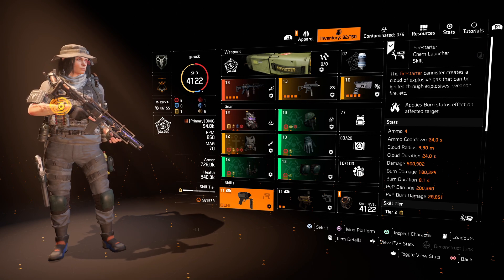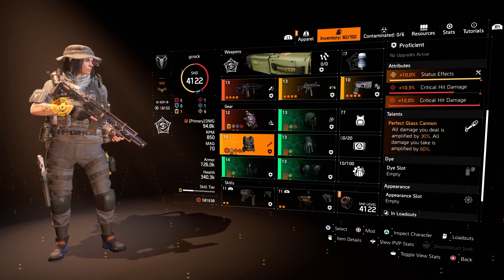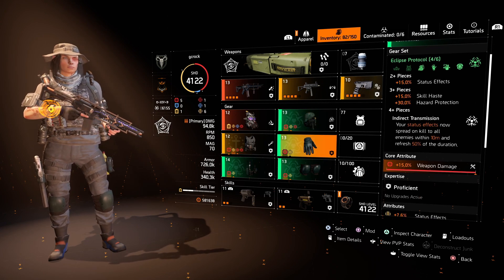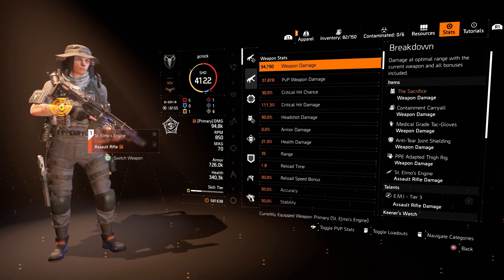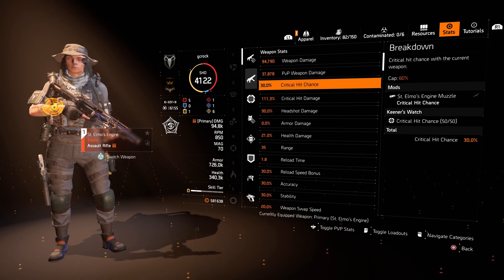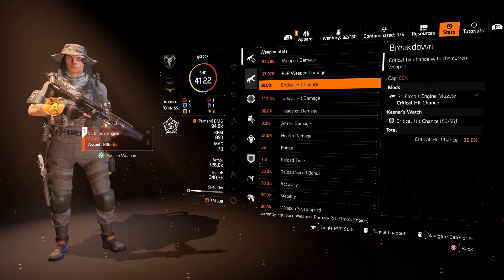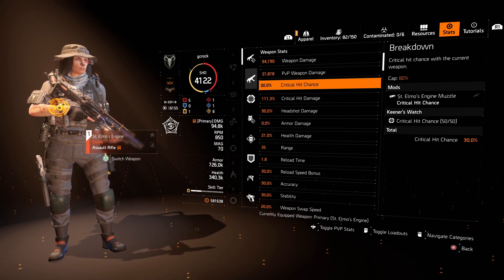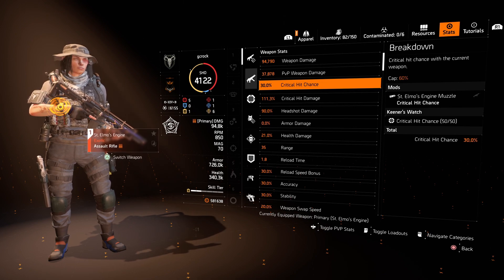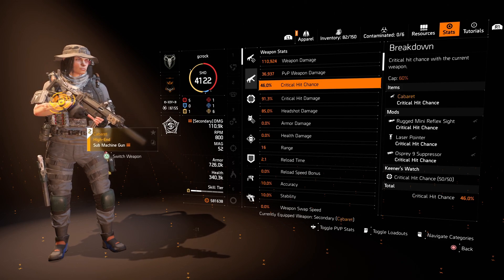There's a crit damage mod on the mask as well. The skills I'm using are the Fire Starter Chem Launcher and the Burn Sticky Bomb. You can see I've not even optimized this build yet — there's some optimizing to do, more damage and more status effect to come. Fully optimized would be slightly better. The stats look like this: you're getting 30% critical hit chance from your St. Elmo's Engine, which I know isn't high, but this build is more prioritized around status effects. You get 111.3% crit hit damage as well, and ideally in your squad you'd want someone running a Coyote's Mask to buff that for you. On the secondary SMG we've got 46% crit chance with 91.3% crit damage.